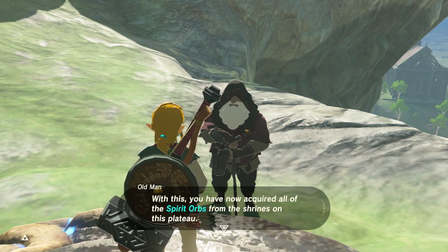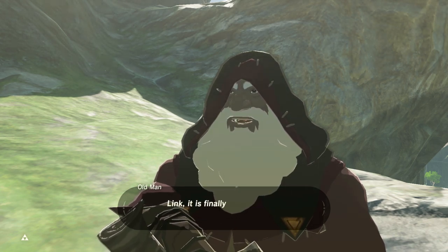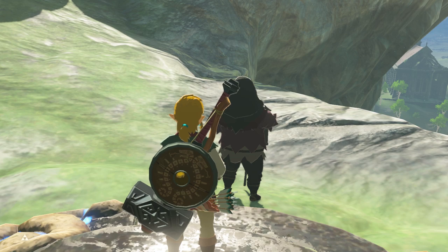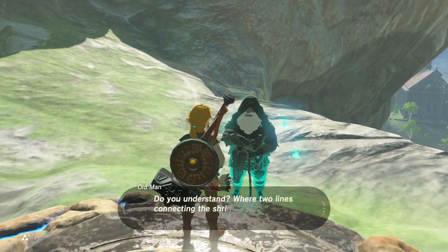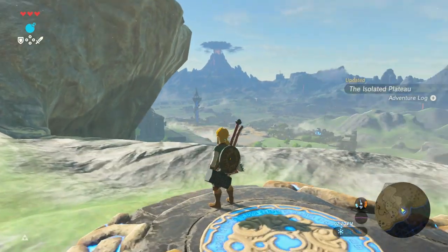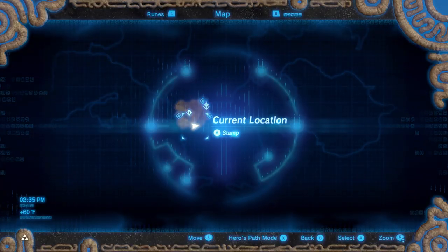You have now acquired all of the spirit orbs from the shrines on this plateau. Oh ho ho, extraordinary. That means it is finally time. Link, it is finally time for me to tell you everything — but first, imagine an X on your map with the four shrines as the endpoints. Find the spot where those lines intersect — I shall wait for you there. So mysterious. And he just disappears like a ghost. So, he wants us to go to the Temple of Time. We're going to have to warp.